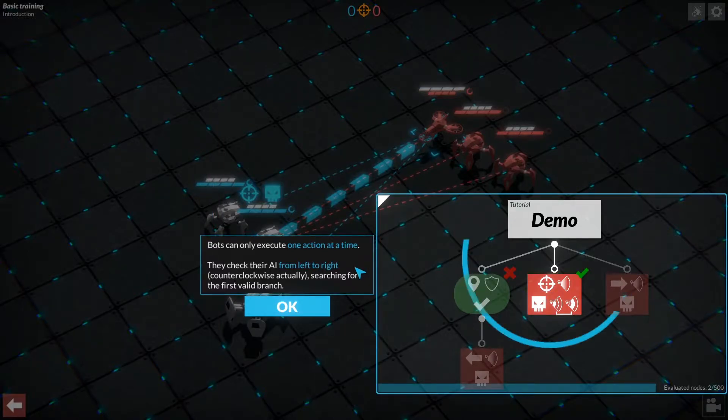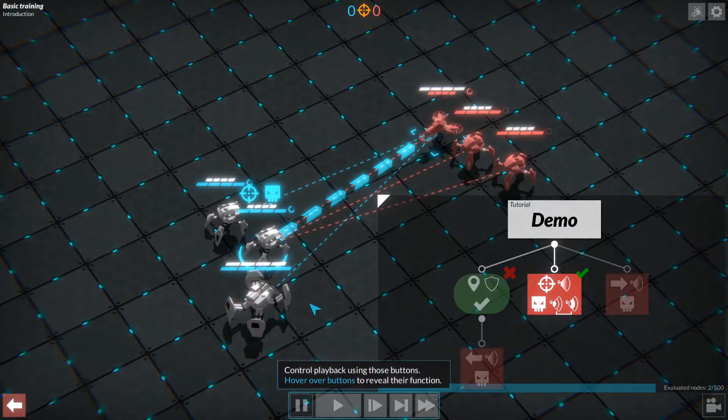Bots can only execute one action at a time. They check their AI from left to right — counterclockwise, actually — searching for the first valid branch. Control playback with these buttons. Hover over them to reveal their function. If myself empty shield: flee from closest enemy bot. Attack closest enemy bot at short range or at medium range. Move toward closest enemy bot. I see.